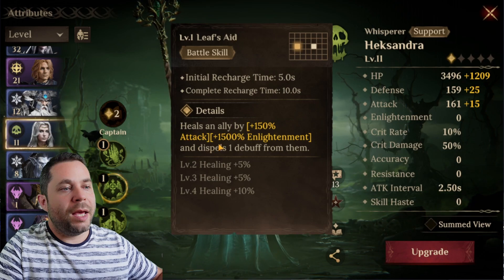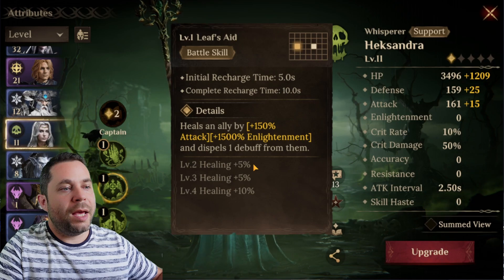Going further, she heals the ally for 105% attack and 1500% alignment, and dispels one debuff from them. Having a dispel is important because in this game there are a lot of debuffs - some can increase enemy damage on you, lower your defense, or lower your attack. This hero providing a dispel with this spell is very great.